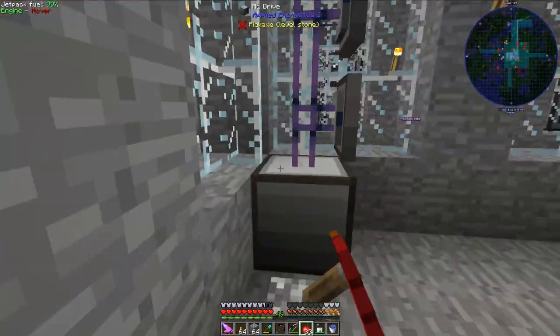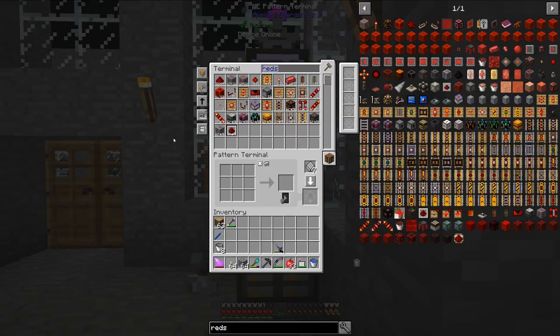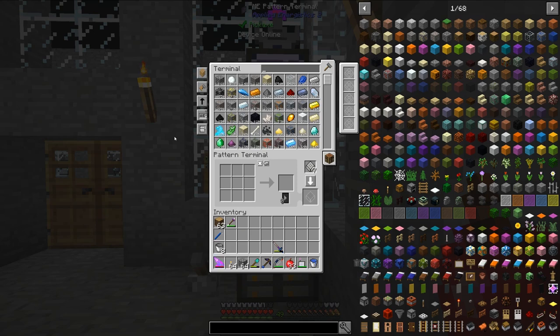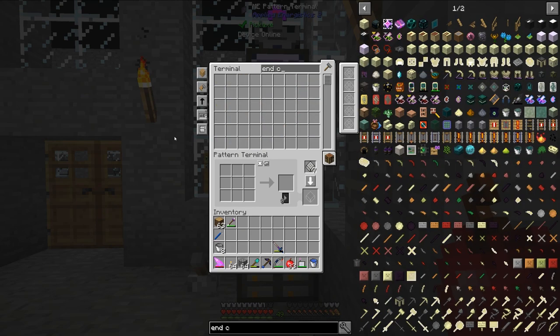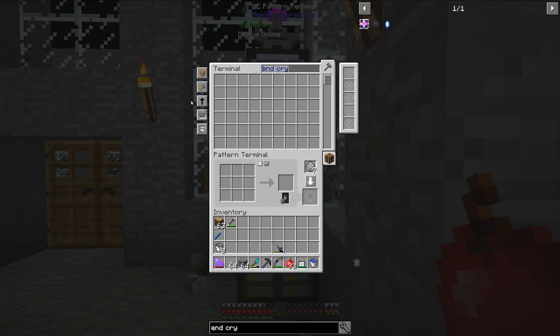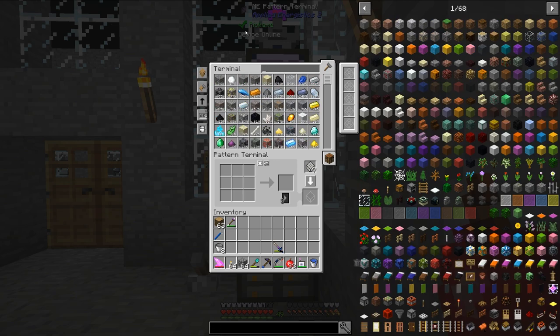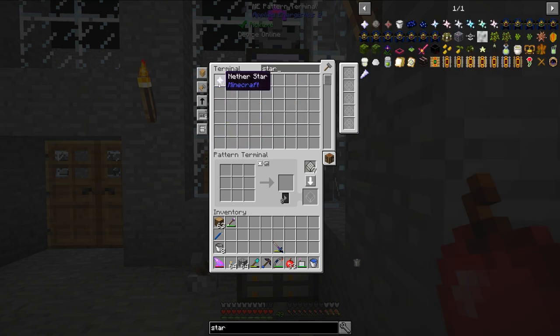The next thing I need to do is come up with a method to auto-spawn the Ender Dragon. To respawn the Ender Dragon, you need end crystals. Let's take a look at what it entails to make end crystals — it takes glass panes, nether stars, and ghast tears. Ghast tears are something that I can make from the catalyzing glands I've been getting from creepers, so I have pretty much an infinite supply of those. And I have a decent amount of nether stars as well.